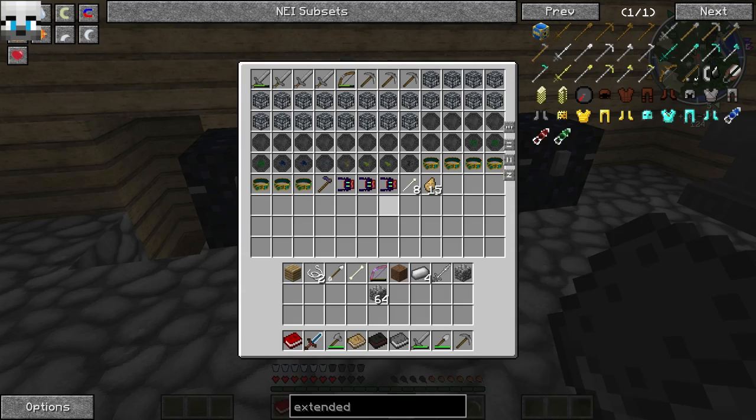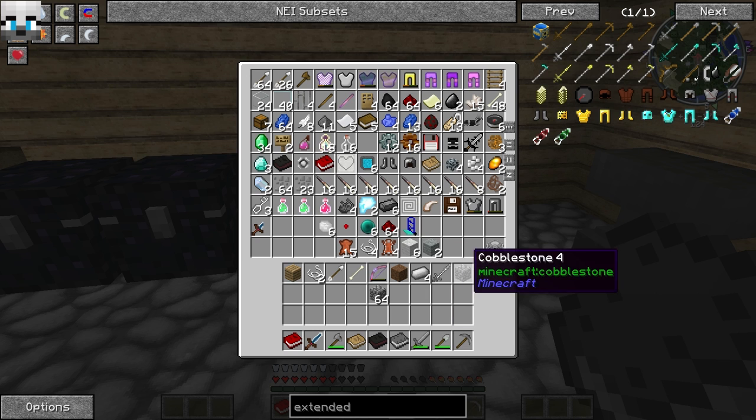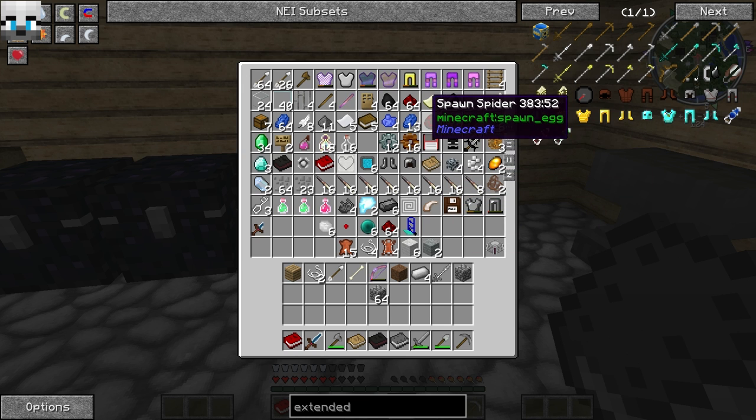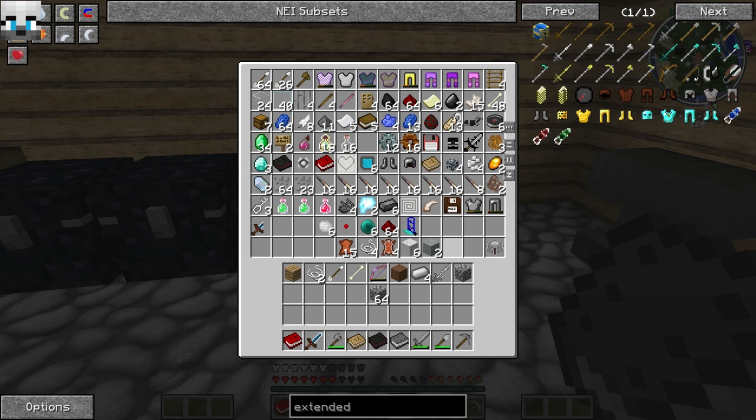I'll tell you what — I'm trying to find all my stuff I was working with earlier. Is that it? No, that's the blood altar and all that stuff. All this stuff was found either legitimately or dug up legitimately. And yes, even the spider spawn egg — that was found legitimately, believe it or not. I gotta show you that — a 'veshing stick, Unbreaking one'. Really? That's funny. I love the mod makers of Minecraft, because they have a sense of humor that you just can't get in any other games.